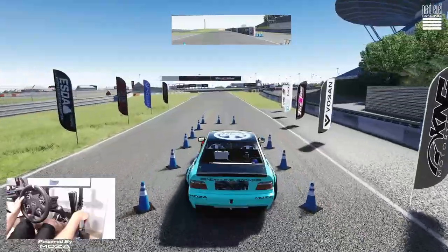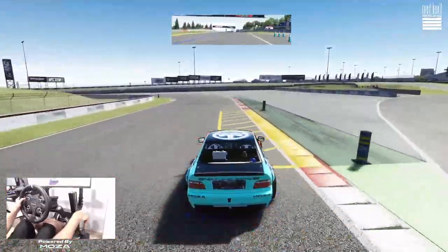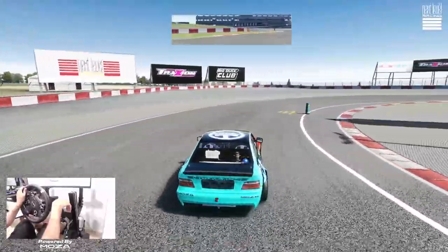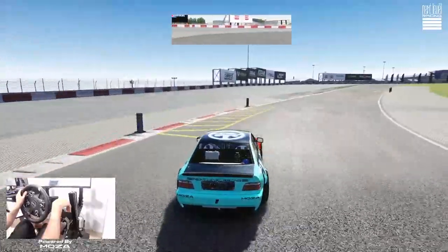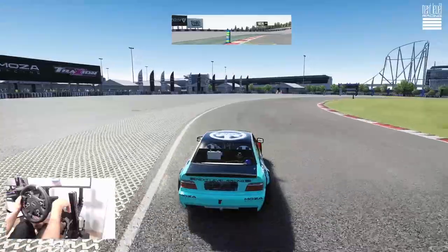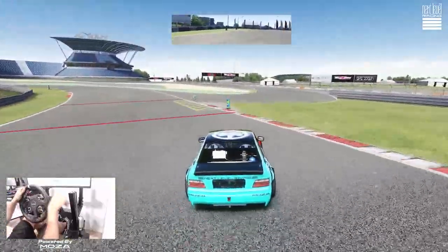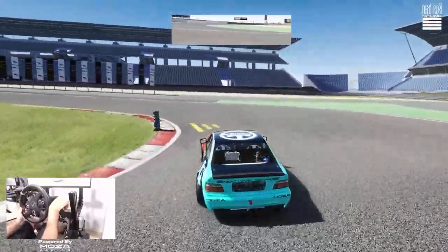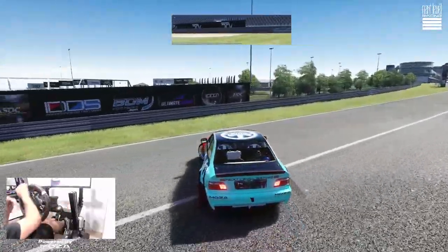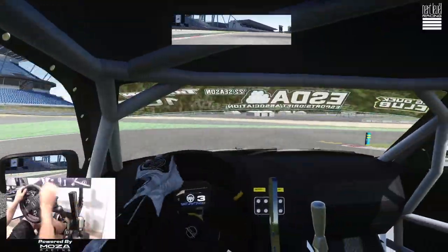We obviously have the standard start chicane. Looks like we have a very, very fast run up to our initiation to an immediate outer zone with a decel zone to an inner clip. Probably going to be doing a mid to outline and then another inner clip going right there to an outer zone, a switch back to a quick touch and go zone to another outer zone, to a long sweeper to an inner clip, an outer zone, a big decel zone with an outer zone to the inner clip. A pretty interesting course and looks like it's gonna be a very fast course, so we'll definitely have to make sure we get our gear ratios set right for this track.